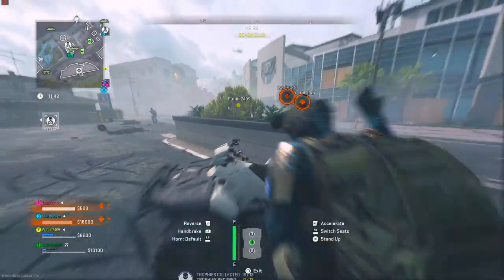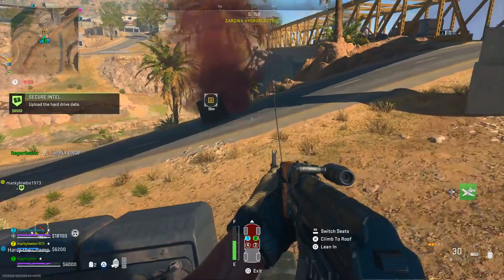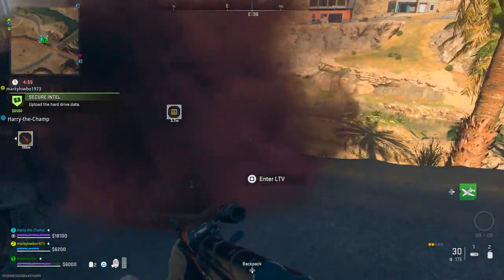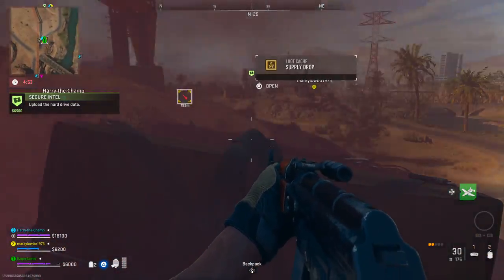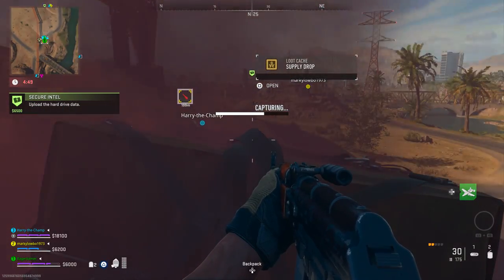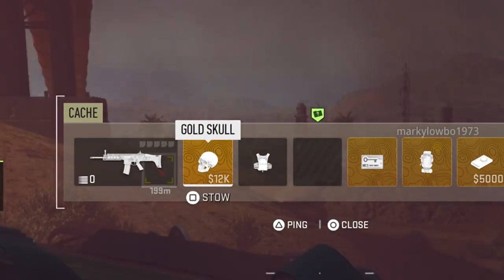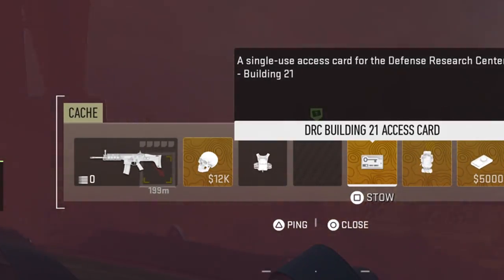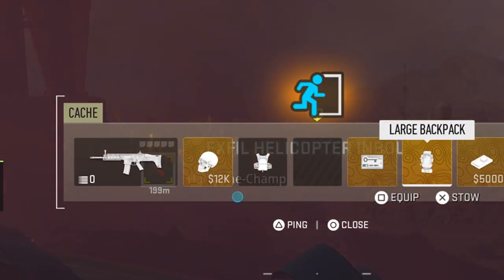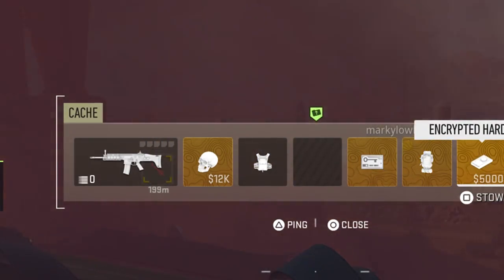The trickiest item of all is the golden skull. It has a value of about $12,000, so it is quite valuable, but there are quite a few ways to find one. The first way is in supply drops — maybe one in three or one in four supply drops might have a golden skull in it. Every time you see a supply drop on the map, that little orange icon with red smoke when it drops down, go over to it, open it, and hopefully there might be a golden skull in it.